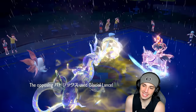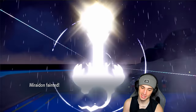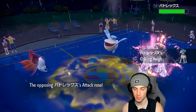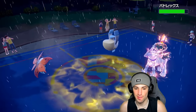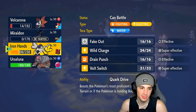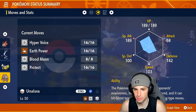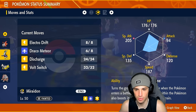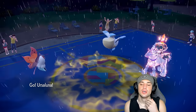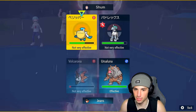I second-guessed swapping Miraidon — if I had, Discharge would have won us the game. But I didn't want Pelipper setting up Tailwind. My concern was Pelipper setting up speed control. Iron Hands can 1v1 Pelipper though. Ursaluna with 106 speed is my play. Let's go into Ursaluna and go for Earth Power, while just keep Bug Buzzing. Earth Power should do some big-time damage; Blood Moon also does stab super effective damage, but we're going Earth Power here.